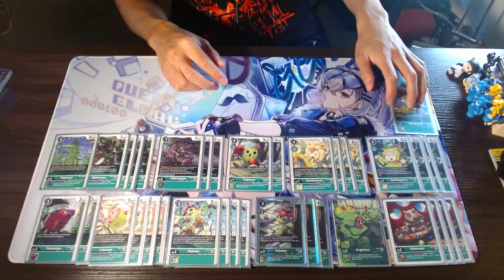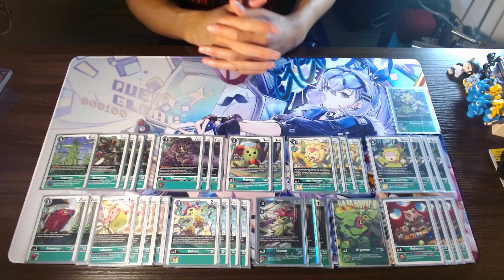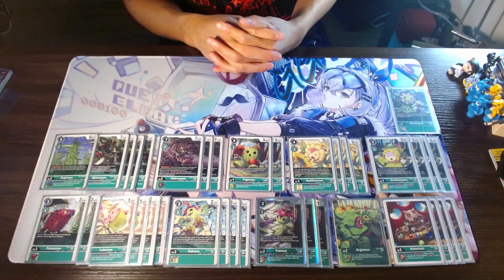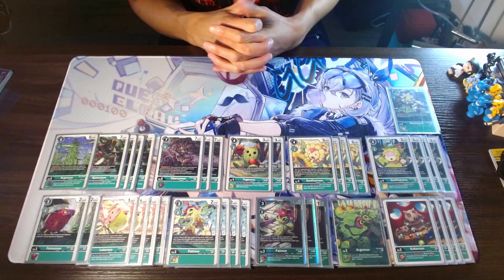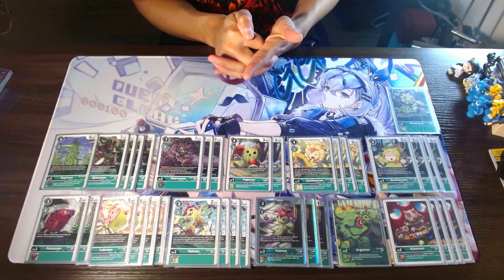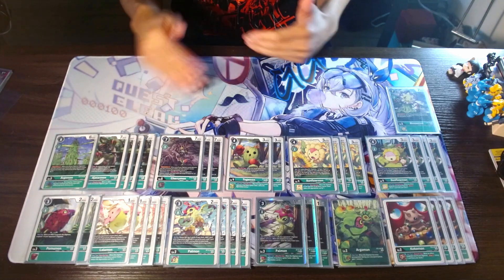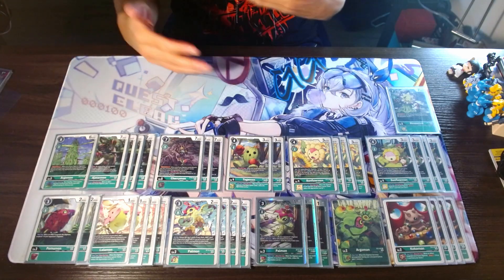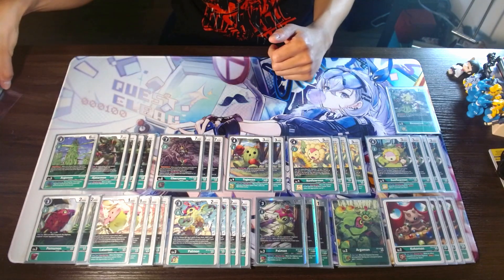And then we round out the level fives with one of the limited Blossomon. It's a generic Digisorb minus three — it doesn't have an inheritable, but Digisorb minus three to essentially go into a level five for free is so good, and I can definitely see why it was limited. As I said before, with the level fives, Agitar is your foundation piece, and then Argo, Blossom, Cherry you utilize more so in the field to help turbo up into your level six.